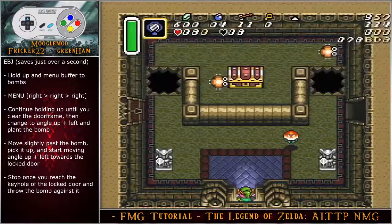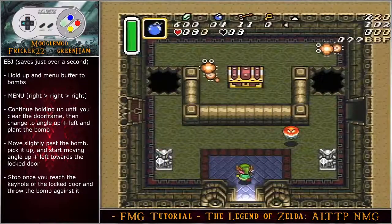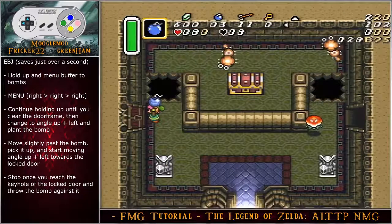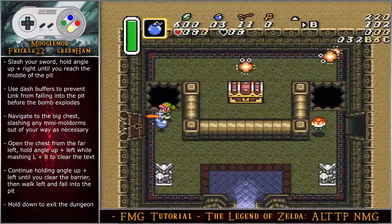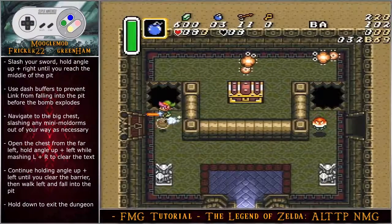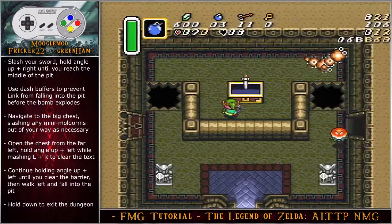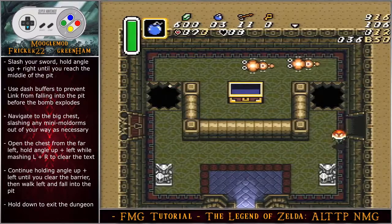There are a few bomb jump options in this room. The most optimal is the Skull Woods early bomb jump, saving just over a full second. Hold up, then menu buffer to bombs, continue holding up until you clear the door frame, change to angle up-left and plant the bomb. Move slightly past the bomb, pick it up, and move angle up-left toward the locked door. Stop at the keyhole, throw the bomb against it, slash your sword, hold angle up-right until the middle of the pit, then use a dash buffer to prevent Link from falling in before the bomb explodes. Navigate to the big chest, slashing any mini-moldorm arms out of the way, open the chest from the far left, hold angle up-left until clear of the barrier, walk left, and fall into the pit. Hold down to exit the dungeon.